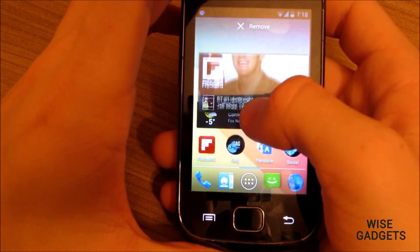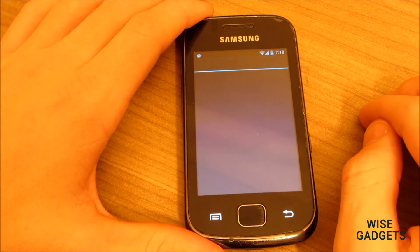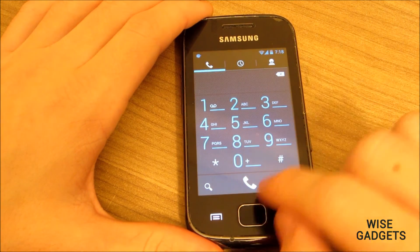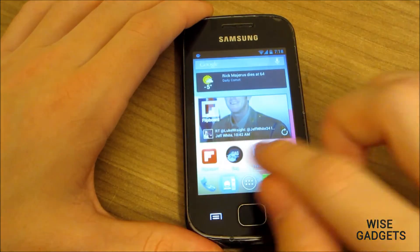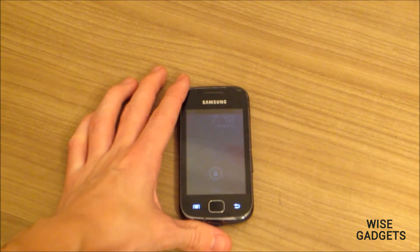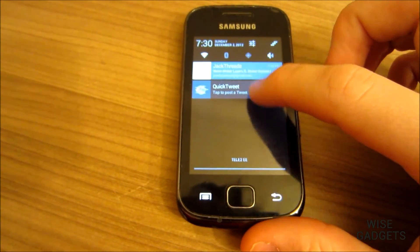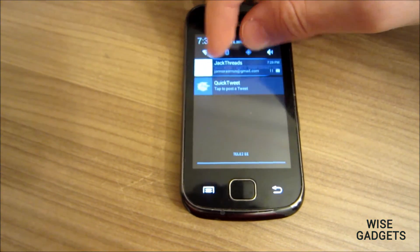Here I'm showing you how to change the location of a widget. The phone app and all the apps are the same as CyanogenMod 9, so there isn't much improvement there. But the app opening speed is better. If you want to expand or not expand a notification, it's right there.